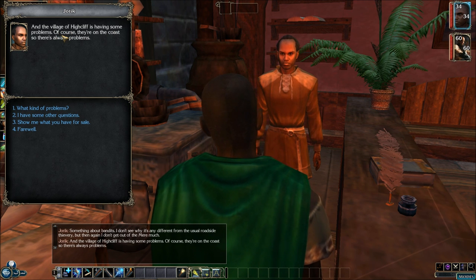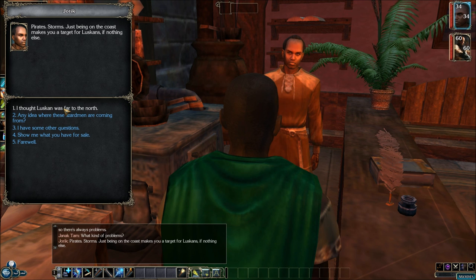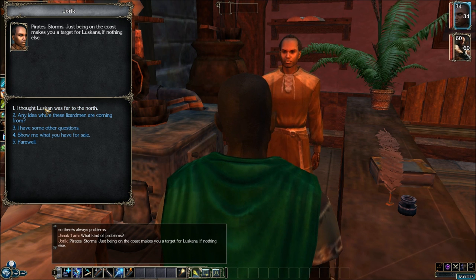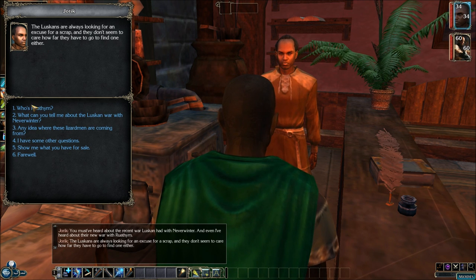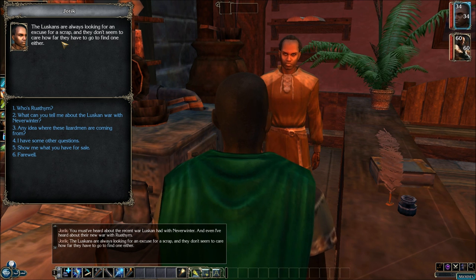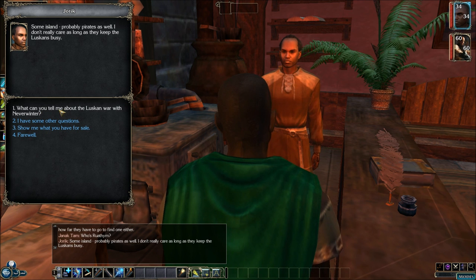I ask why he built an inn here in the swamp. He says he didn't build it — the building was already here, he just fixed it up. After poking around, he learned there used to be a village here and this building was the only one that survived. It was destroyed during the war against the King of Shadows — a big war fought all across the Mere, with lots of fighting up around Fort Locke. You could still find relics strewn around the area, though they'd be hard to access because the spirits from the battle still haunt the places where they fell.